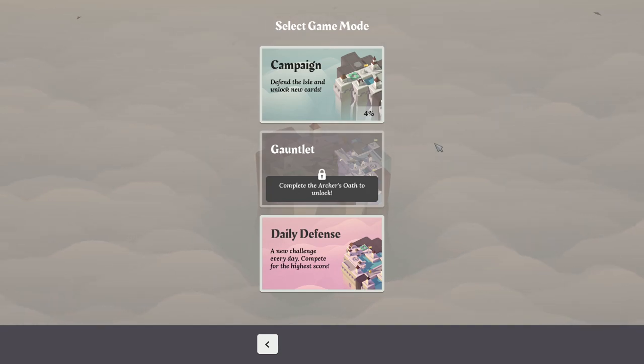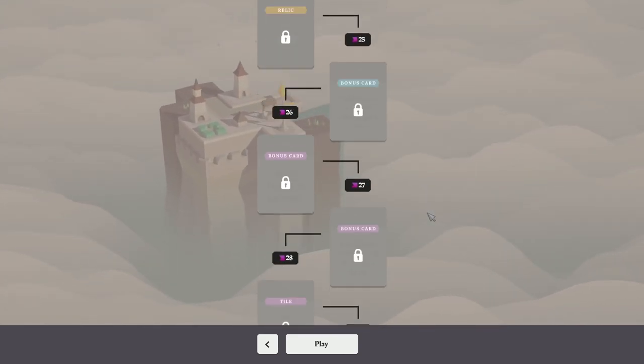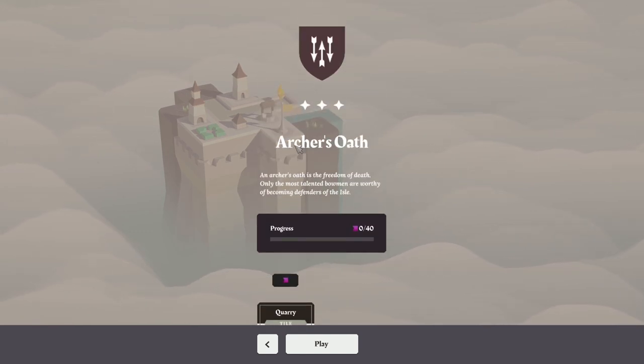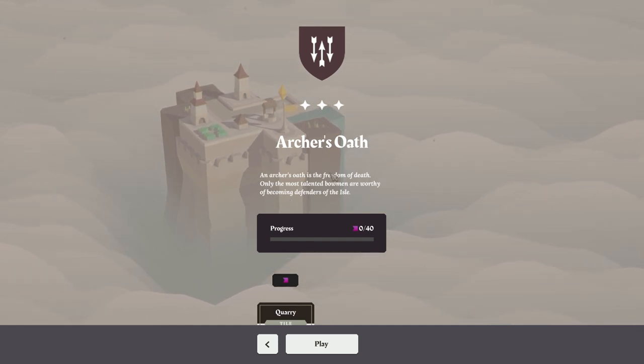So archery towers, cannons, and other shooty things. We can get traps to slow the bad guys down. We earn money to skip cards we don't like or buy helpful ones, and we earn bridges to build over the edge of the island. We can put down flags to make the island bigger. There's quite a lot going on — it's not just a straightforward tower defence game.